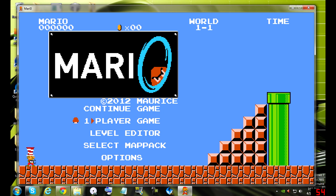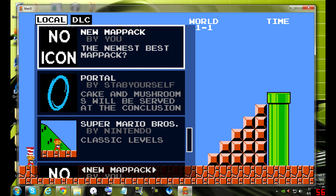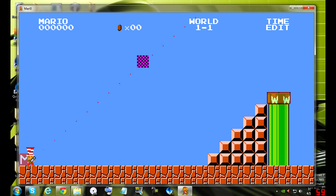Alright, so the first thing we're going to do is select your map pack — preferably mine — and then you hit enter. You go to the level editor. It's a little mushroom; use the arrow keys to go to level editor. And this is what you see.